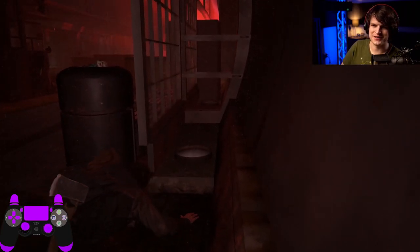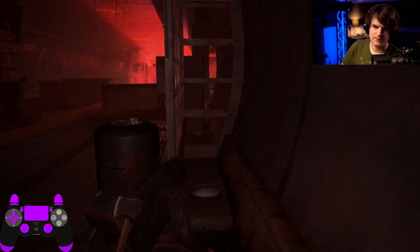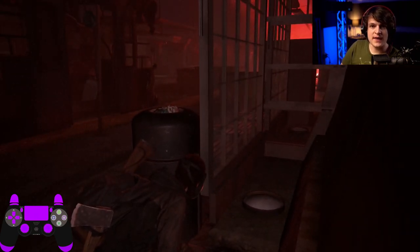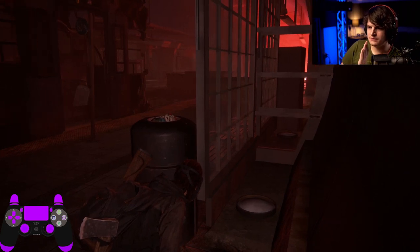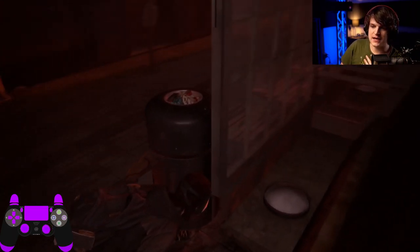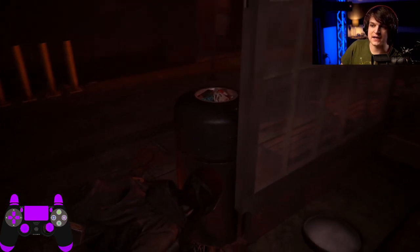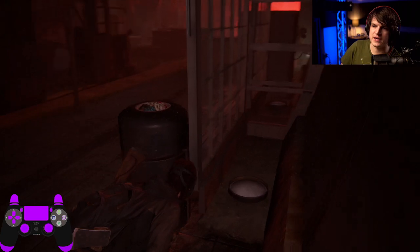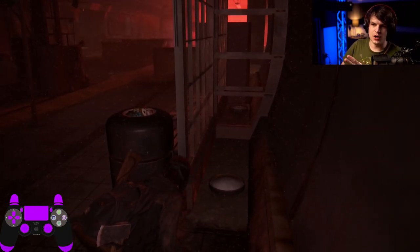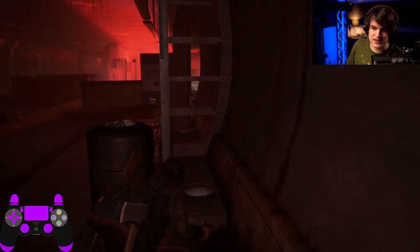If you have the prone speed upgrade, this will feel a lot more comfortable. All we had to do was start crouched, go up, smash the glass, and then get through over to here and wait. This is kind of a special area because none of the enemies will go back here. By going prone over here, they'll have no idea where we're at. At this stage, it's effectively just a waiting game.